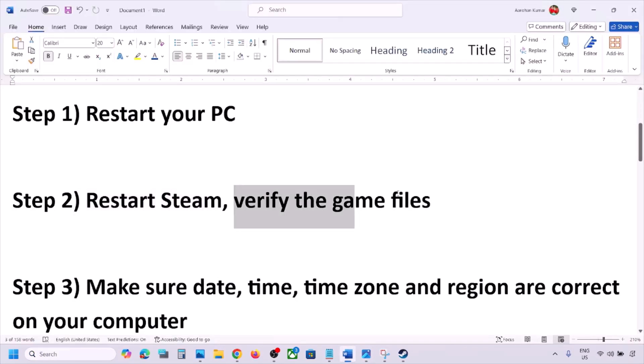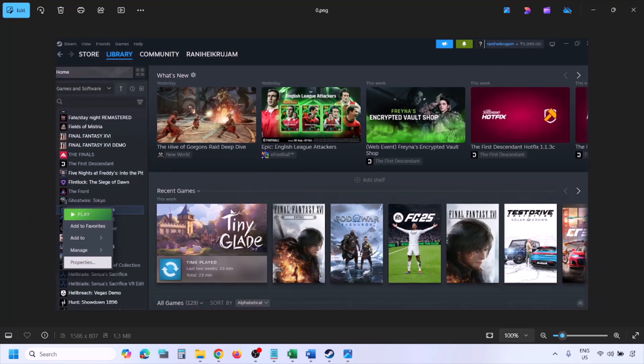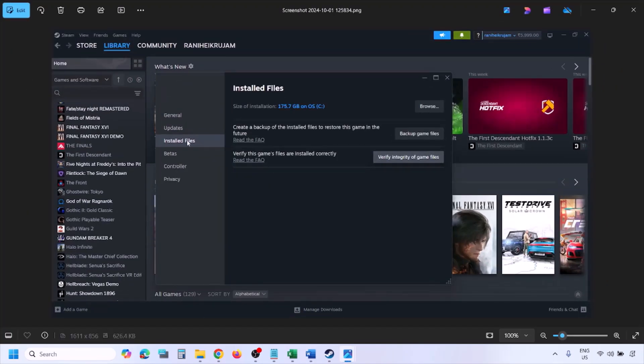If you're still facing the problem, the next step is to verify the game files — this is important. Go to Steam, click on Library at the top, find the game in the list, right-click on it, select Properties, go to the Installed Files tab, and click on 'Verify integrity of game files.' Once verification is 100% complete, launch the game and check.